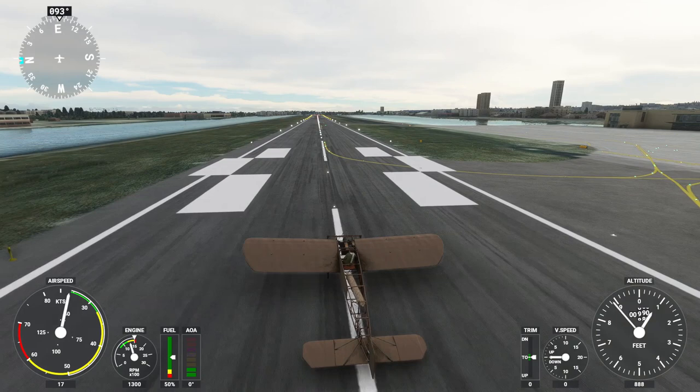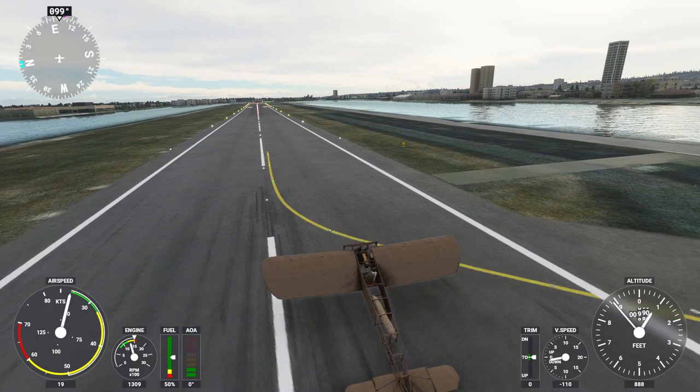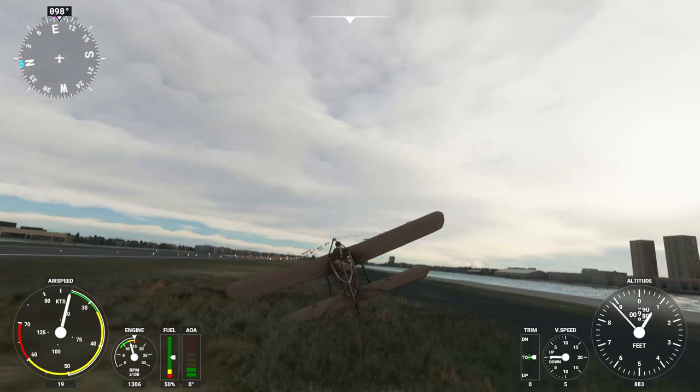Come on — we're in the green zone on the airspeed. I'm skidding though — please, take off. Yes — we're off the ground. Well no, we're going down again. This has not gone well.